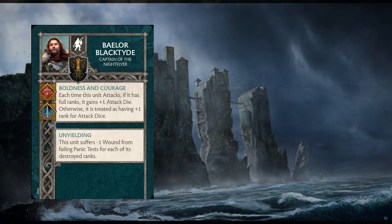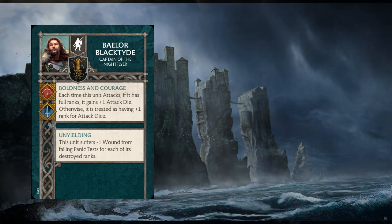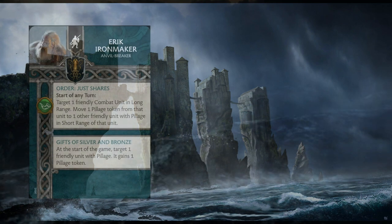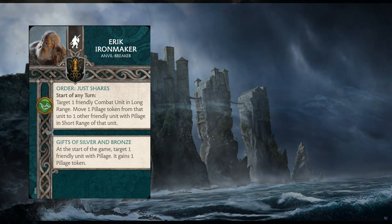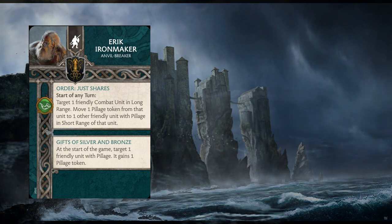For commanders, the one I like most is probably no shocker — it's Eric Ironmaker, the Anvil Breaker. As a commander attachment, he has the order Just Shares, where you target one friendly combat unit in long range and move one Pillage token to another unit within short range. He also has Gifts of Silver and Bronze: at the start of the game, target one friendly unit with Pillage and they gain one Pillage token.